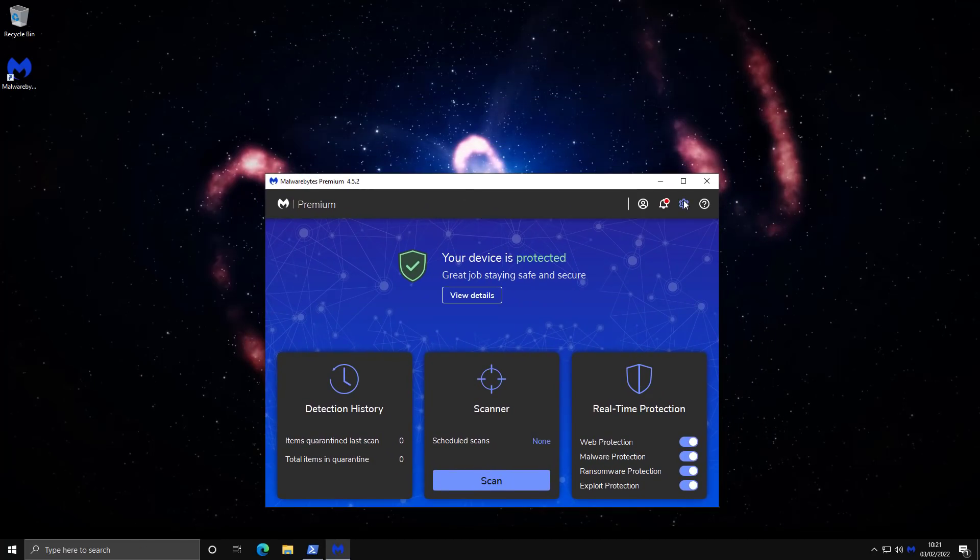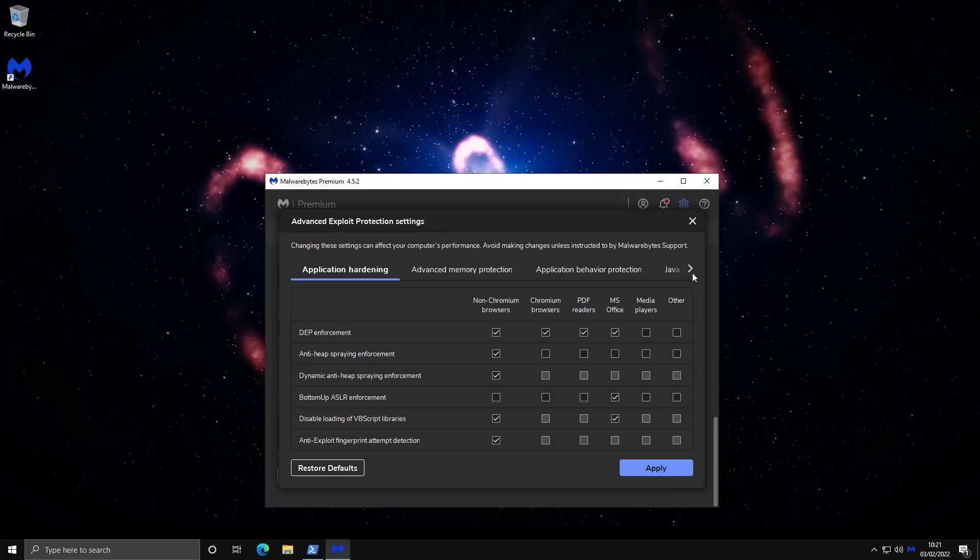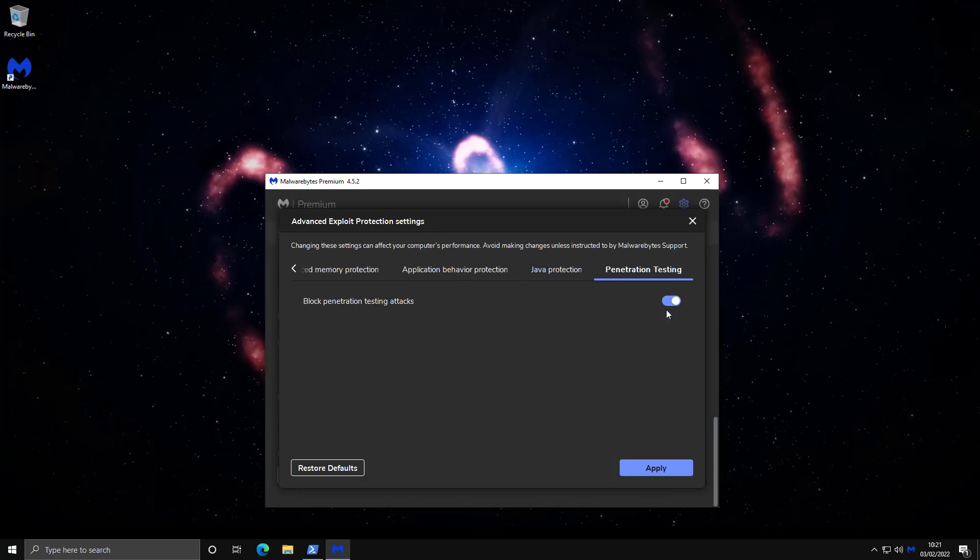That concludes our zero-day test. It's very interesting to see Malwarebytes blocking these behaviors. Keep in mind, though, you need to have the setting for 'blocking pen testing attacks' turned on. Unless that setting is enabled, it won't block these behaviors. I would strongly recommend turning this on, as it will seriously bolster your protection against zero-day attacks. We will be including these tests in future videos on TPSC, so you'll see a lot more products tested this way.